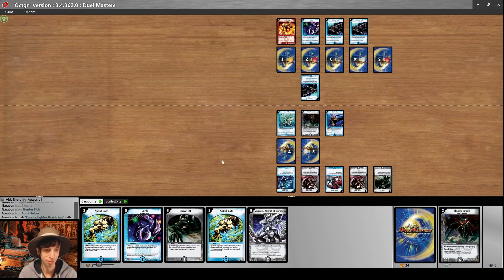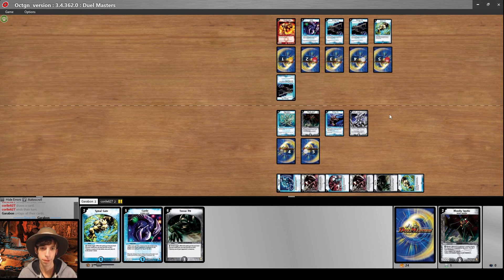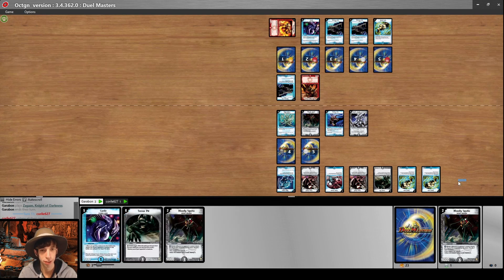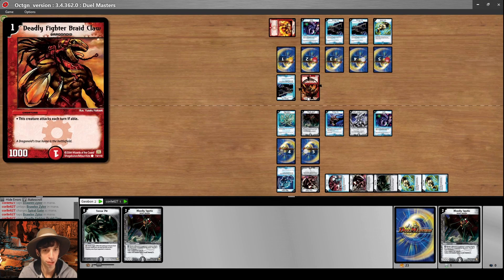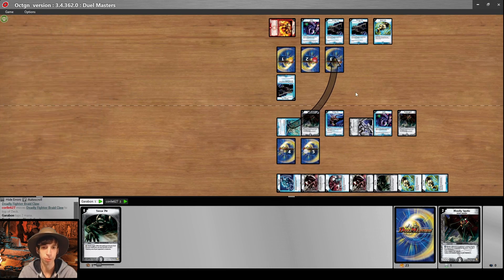I'm going to pass. I'll draw a card, play Spiral Gate to mana, and run out Zagan Knight of Darkness. That's not a bad one. Your passing makes me feel like you have some kind of removal that doesn't help when you just have Unicorn Fish, so he might get removed. We'll send Spiral Gate to mana, play Deadly Fighter Braidclaw, and end the turn. I'm not sure what to think — maybe you have Teleportation and you're going to clear my two blockers? We're going to Corile the Deadly Fighter. I kind of want to get rid of the Unicorn Fish instead, but then I'm just giving you Bounce. I'm sitting on blockers so it doesn't feel too horrible either way.